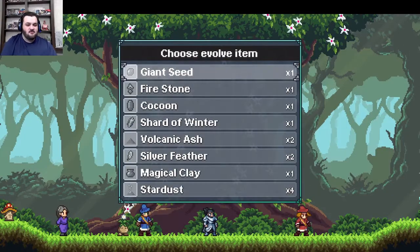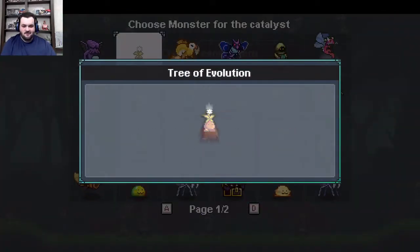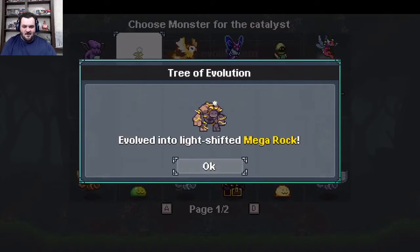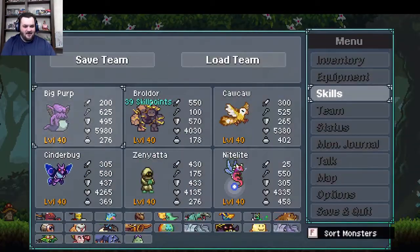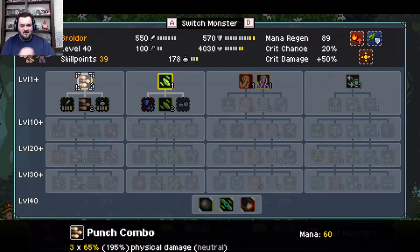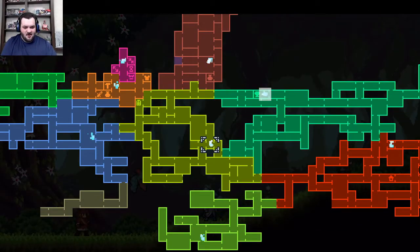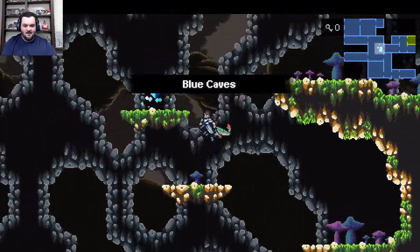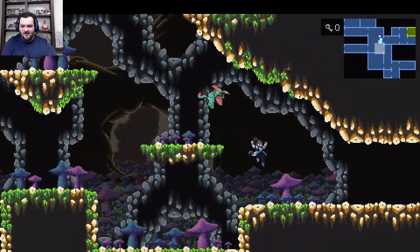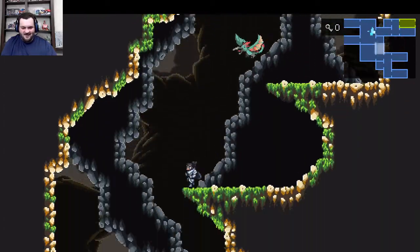Anyway, the time is now. Present a catalyst at the tree of evolution — change form one of your monsters. Giant seed on Brodor. Brodor's here. He is now in his perfect form. I've been waiting for this for the entirety of the game, dude. Let me align all of his slots, give him all of his movesets real quick and then we'll move forward. Brodor is here, he's good to go. Let's do this. I'm excited. I am ready, you guys. I've been wanting Brodor to reach his full potential for so long. And now he's here.